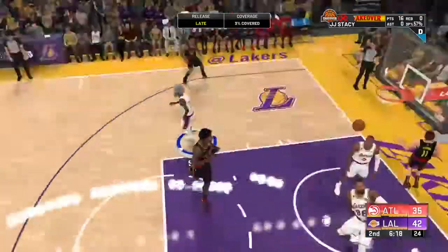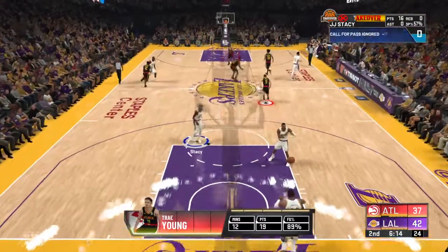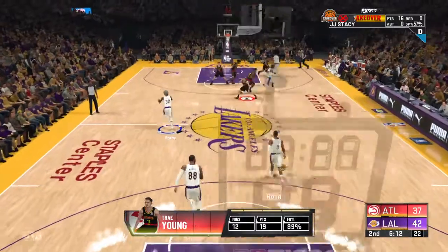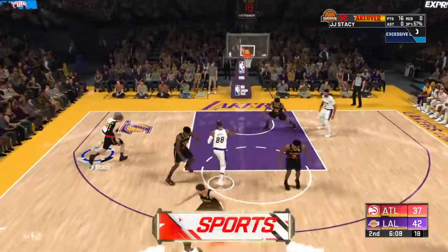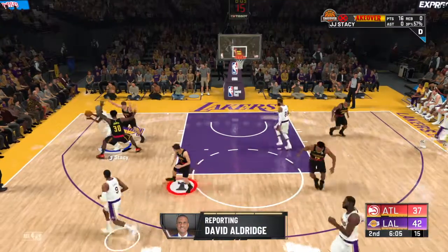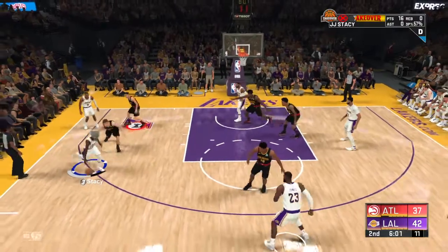So you guys want to go to the Lakers probably, so you want to do all your other badge methods. Try - you guys play take way, everybody doesn't know how to use it. So go like this, quick stop - all these guys double teaming me. Look, so restart.